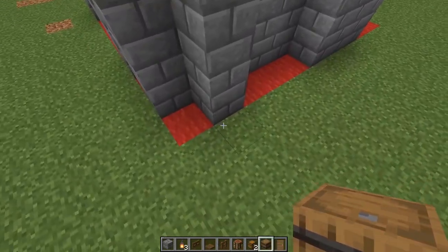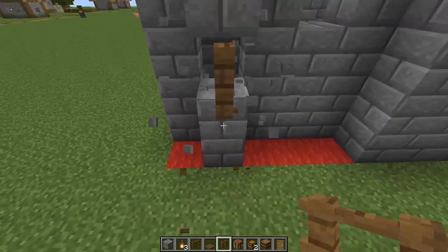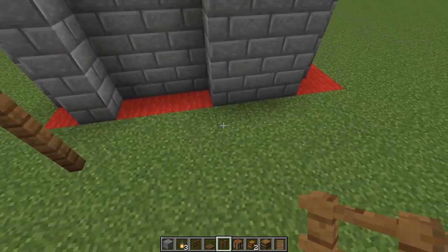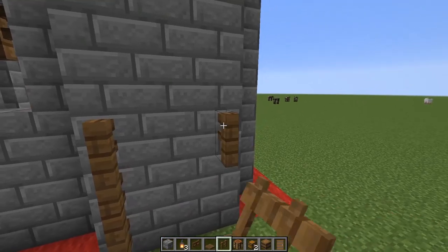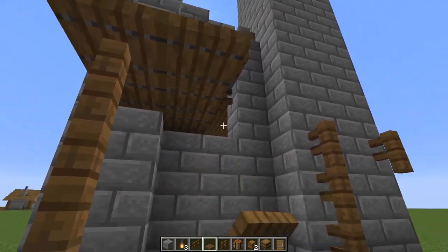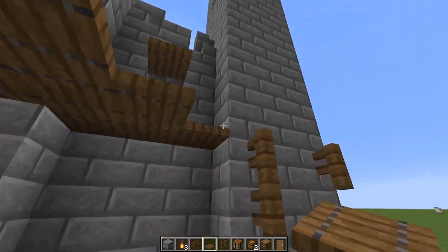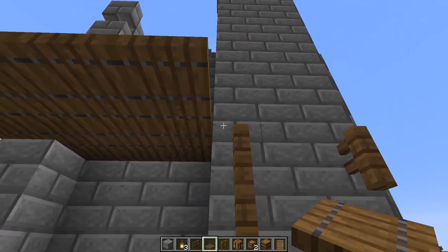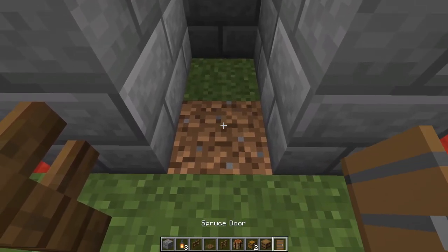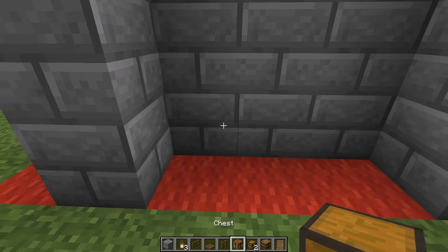Then we come around to the right side of this wall and go one block out, three up on this side as well, one fence right there, go in with trapdoors and fill the roof in. This is going to be a little storage area. Knock this one out, and place a spruce door so you get a nice little overhang.